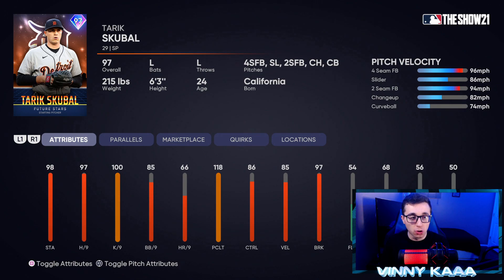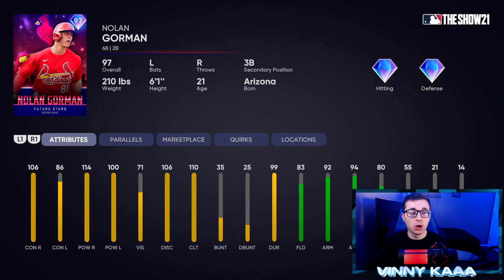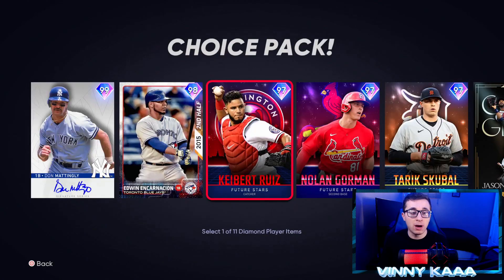Then we have a 97 Tarik Skubal starting pitcher. Per nine stats are okay, right in the middle — 97 hits per nine, 100 Ks per nine, 86 control, 85 velo, 97 break. He has the generic pitch selection when they don't know what pitches to give a starting pitcher — four-seamer, two-seamer, slider, changeup, and curveball — and that's exactly what this card has. I will not be using him. We have a 97 Future Stars Nolan Gorman, and this is the first card I've seen so far that's actually usable. 106 contact against righties, 86 against lefties, 114 power against righties, 100 against lefties. Decent fielding stats all in the 80s, 92 arm, 94 arm accuracy, with 55 speed. Not a bad second baseman — actually a solid card.